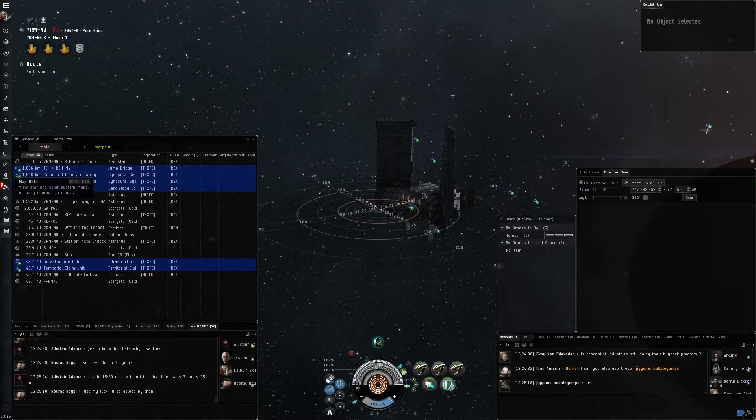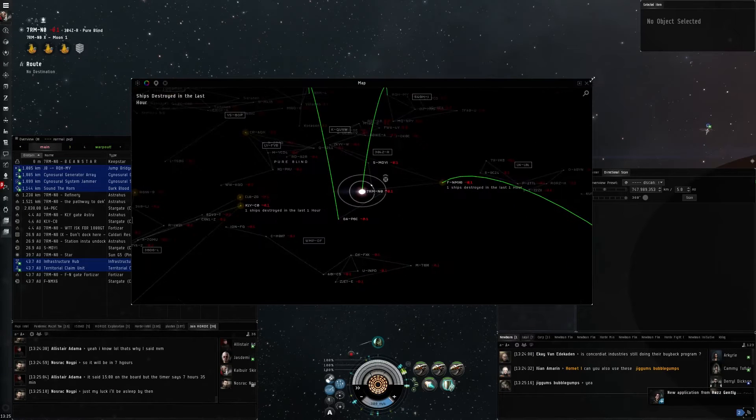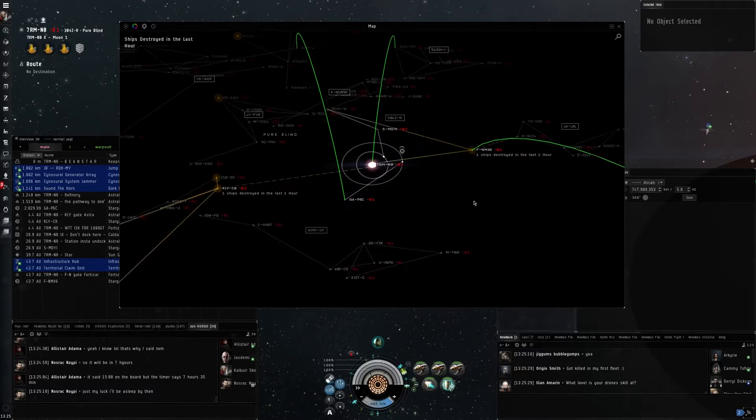Let's open the map and see where we are. We are currently in 7RM, which is our home, which is where most of the PvP and action happens. This is exactly what we want. However, as a new player, or even an experienced player at times, sometimes you also want to just chill a bit, do some mining, do some PvE and not get shot at 24/7.